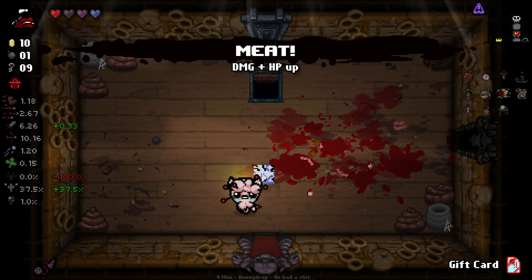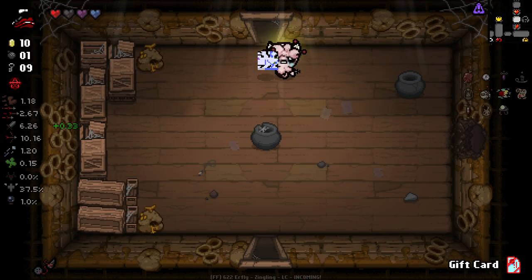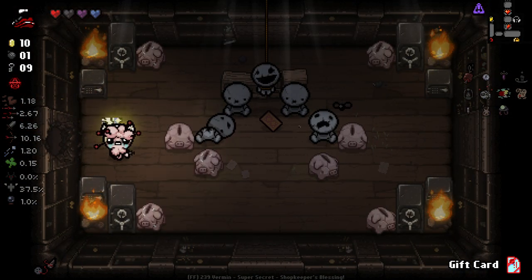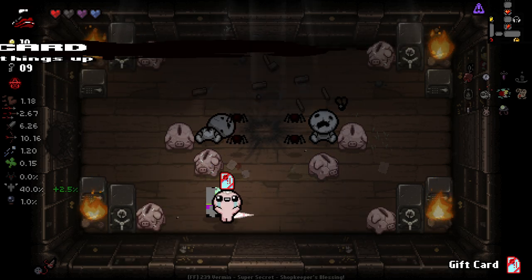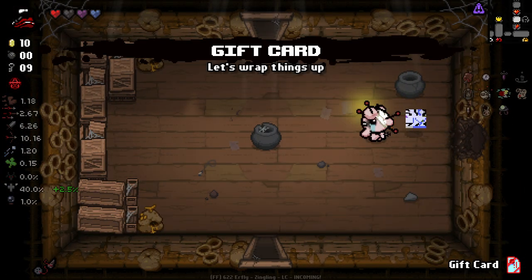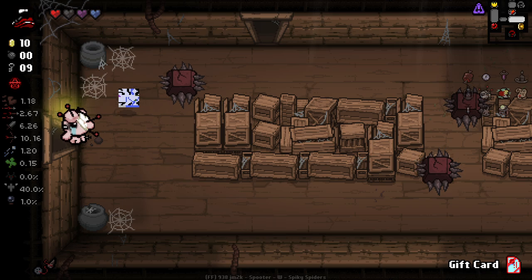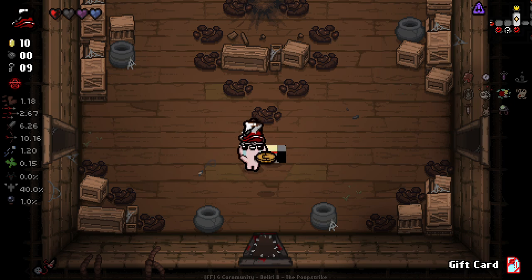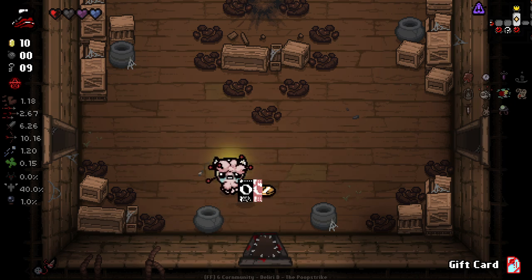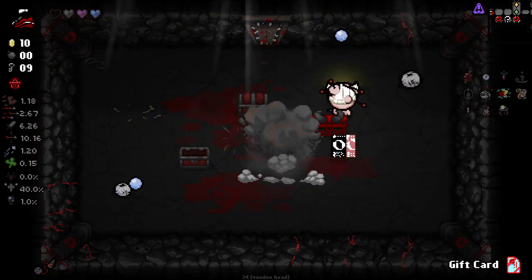Good - there's the HP upgrade, and it's a damage up as well. Of course, we're going angel deal here, so let's back away from this. Now we can use our bomb on all of these guys if we'd like to - I don't know how much value I'm going to get out of this but I'm going to do it anyways. No value whatsoever - that's very annoying because that bomb could have been used for a secret room on the next floor.